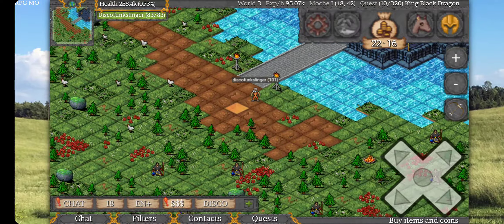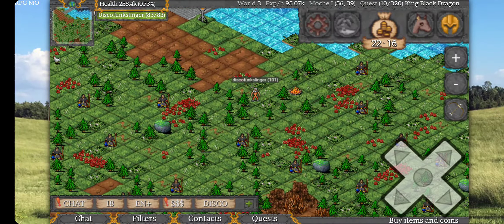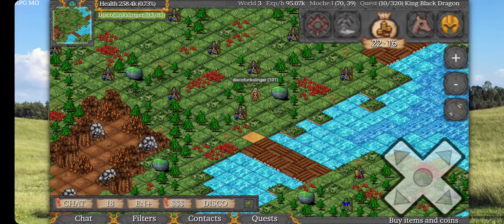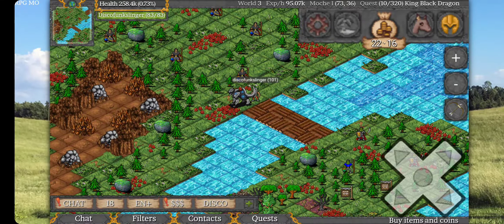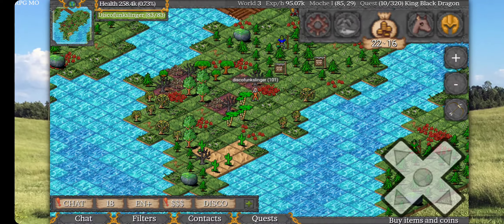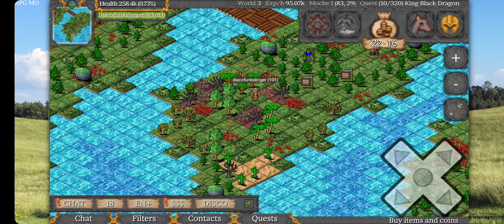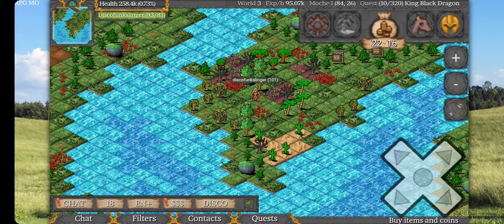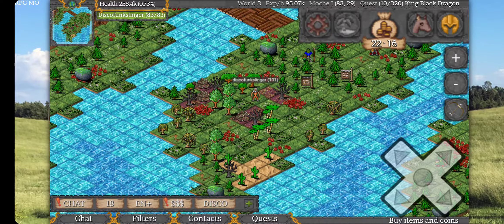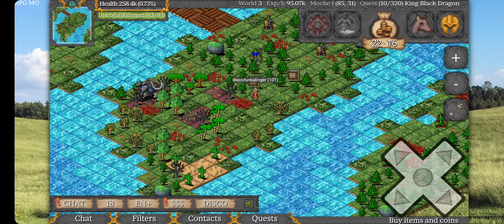Here we are in Moshe 1. Starting at that building in the center, let's go down to the woodcutting guild. Down here we have willow, blue palm, spirit, oak, maple, some fir even — which doesn't make much sense because fir is everywhere, but whatever, it's where they keep the trees. And this is the woodcutting guild.